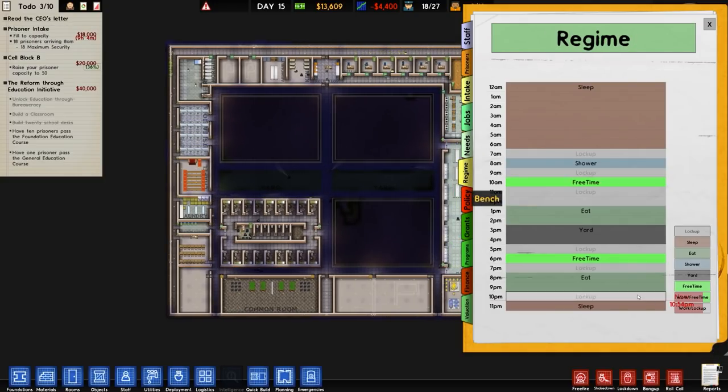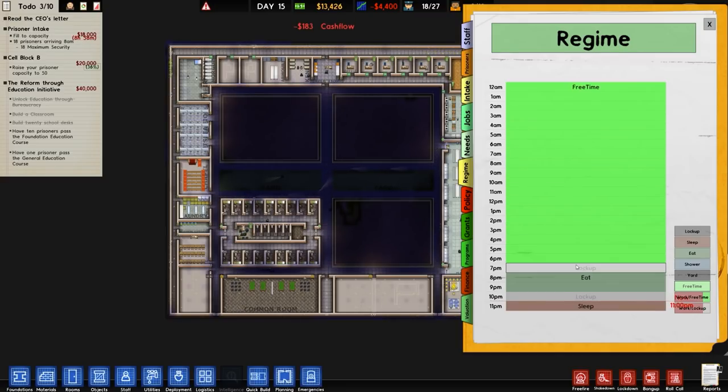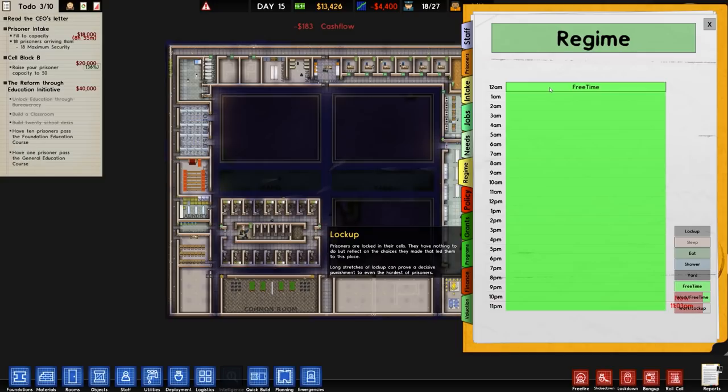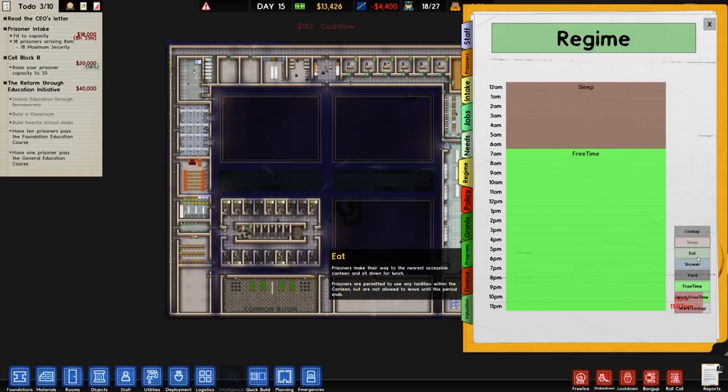Before we get them though, we do need to sort out our regime. So let's go ahead and sort that one out. We're going to go with a standard regime — the one I tend to use which is, from memory, seven hours of sleep time.